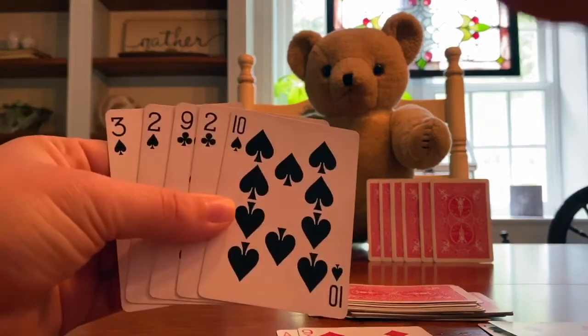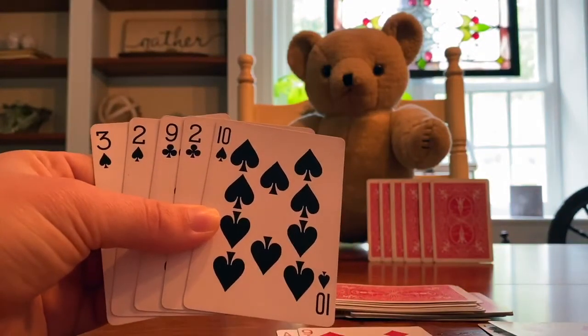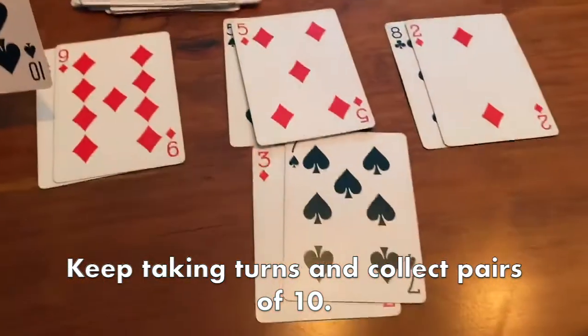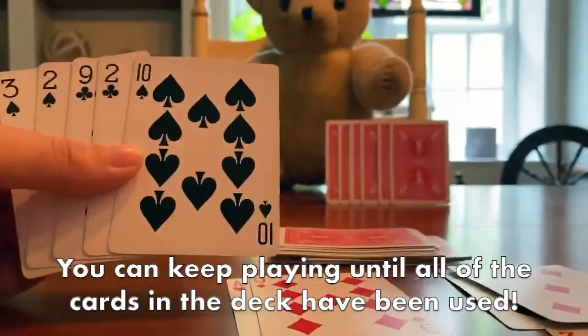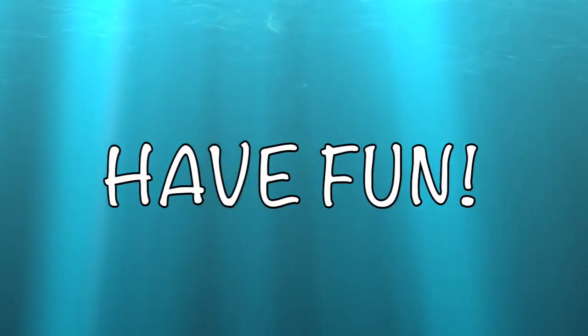Next would be my turn to ask Teddy for another card. Again, I would look in my hand and see what number I could ask him for. Keep taking turns back and forth and try to get as many pairs that make 10 as you can. You can keep playing until all of the cards in the deck have been used. I hope you have fun playing Fishing for 10!